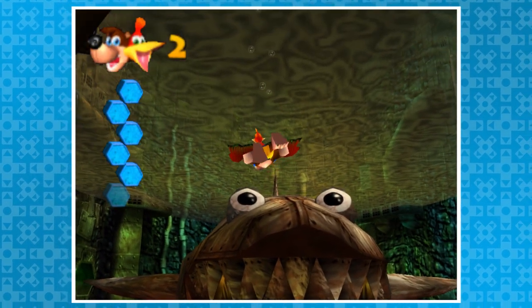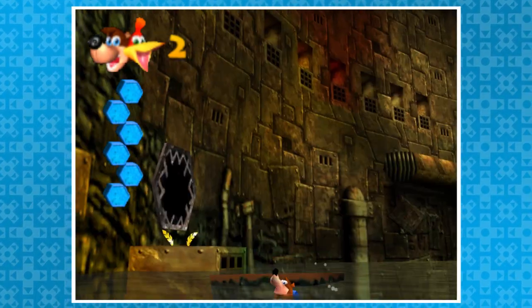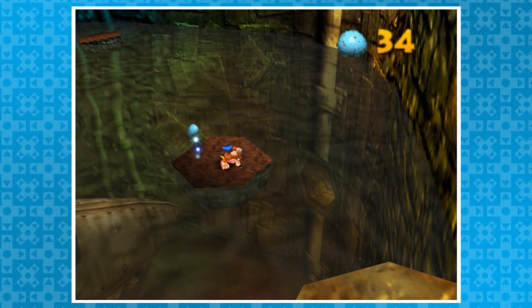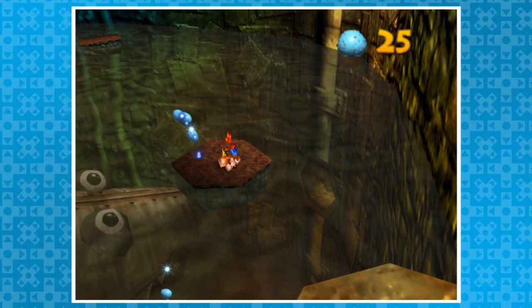In Clanker's Cavern, you can get inside his mouth without unchaining him — that sounds very wrong out loud. Normally, you have to swim down to the lock holding Clanker's chain and set him free. Once he's surfaced, you shoot eggs into his gold teeth and enter his mouth. Alternatively, you can drop eggs down into the water and, with the right timing, break his tooth early.